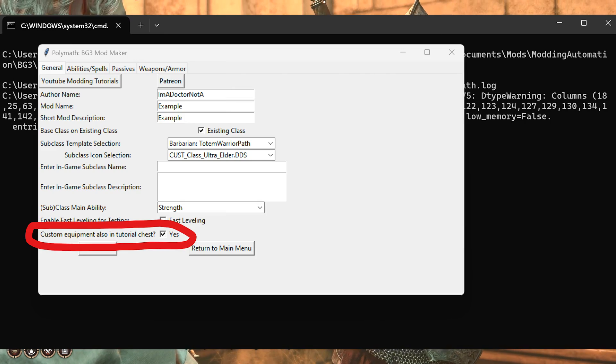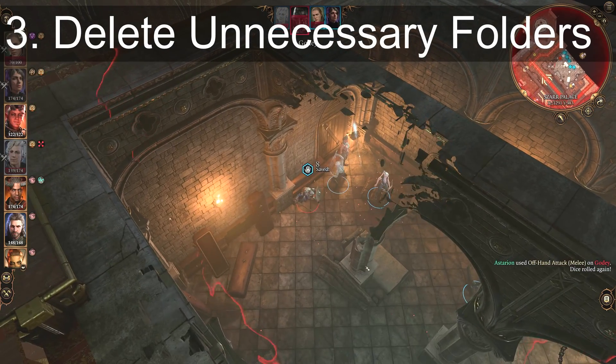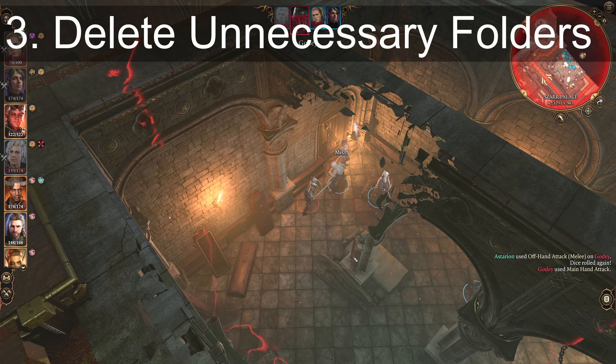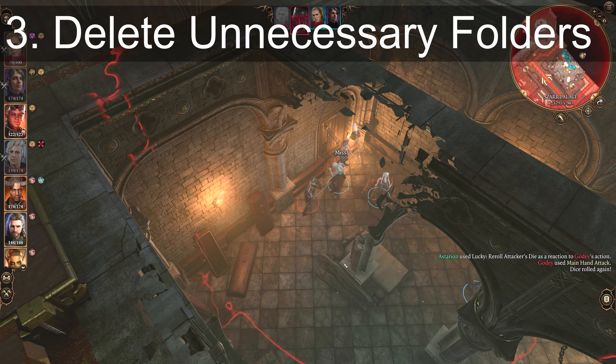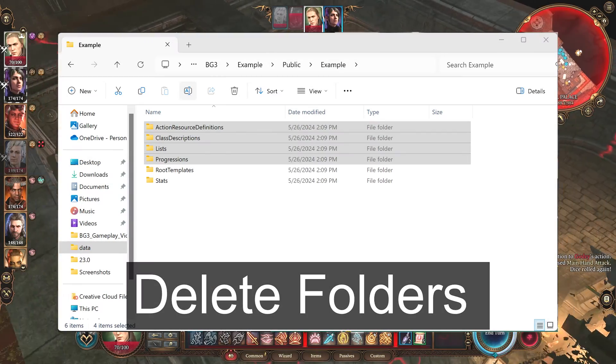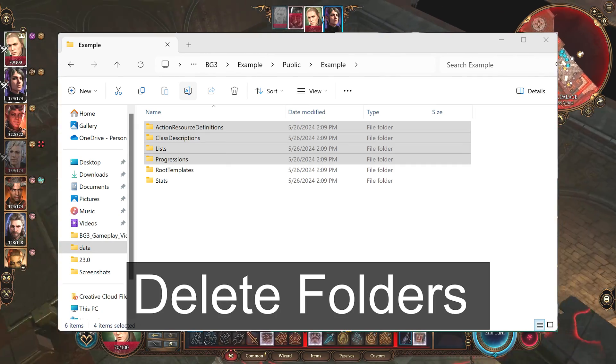Before making your mod, be sure to use the checkbox to place the equipment into the tutorial chest. Since this video is focused on weapon mods, step 3 is where we make our custom weapon mod only a weapon mod, working directly off what Polymath has already organized for you. All you have to do is delete the class mod's specific folders, including class descriptions and progressions. You don't have to delete the entries in the localization file.